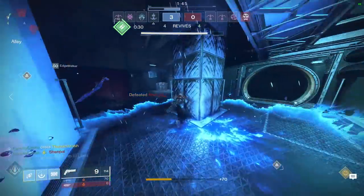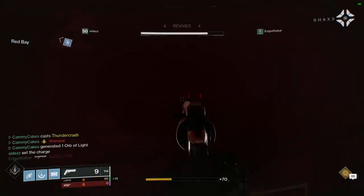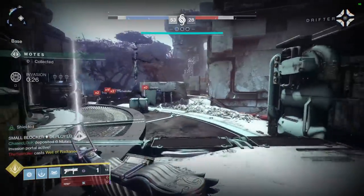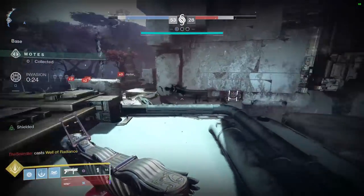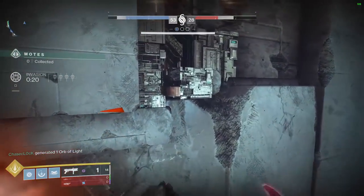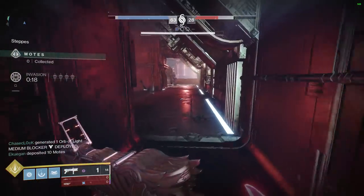And that's just the melee ability. The super, on the other hand, is bigger and better. It's called Thundercrash — think of yourself as a wire-guided missile, where if you land you deal massive damage in a massive radius, and also leave aftermath shockwaves in its wake.